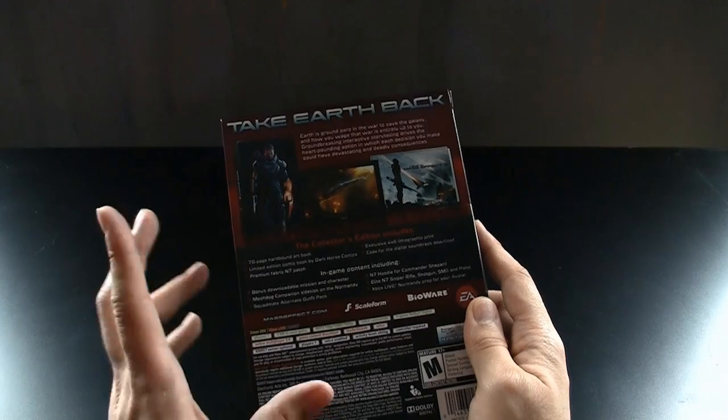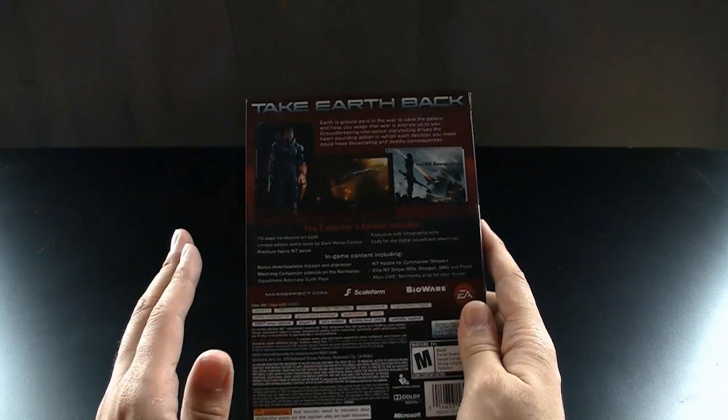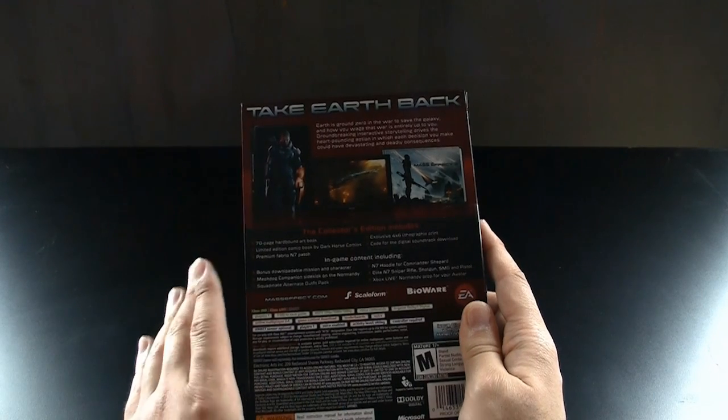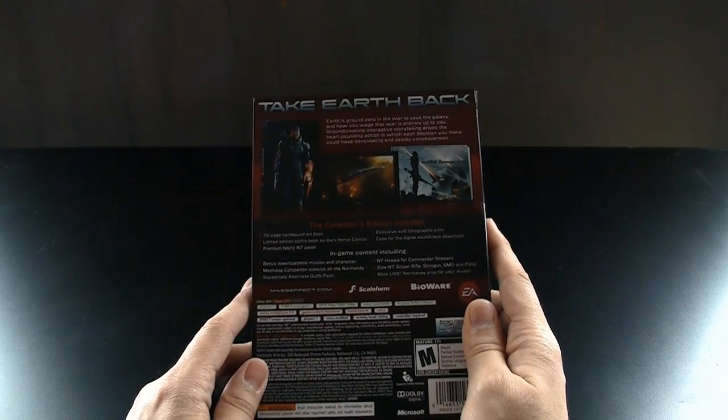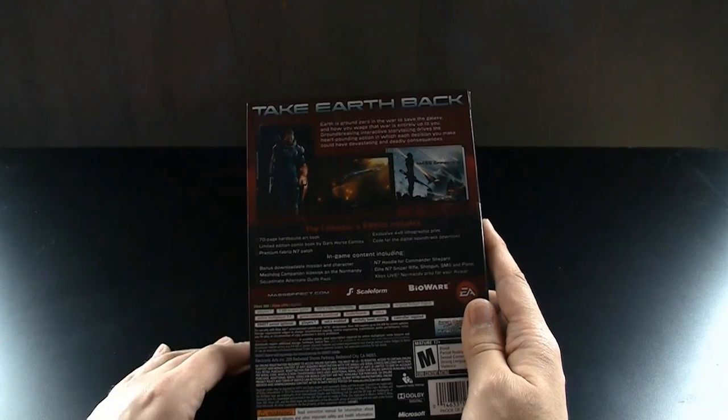The downloadable stuff includes a bonus character mission — the character is really cool, I'm not gonna spoil it, but if you're a big Mass Effect fan you're gonna really dig it. You also get a mech dog, which kind of just walks around and scans things and doesn't really do much.